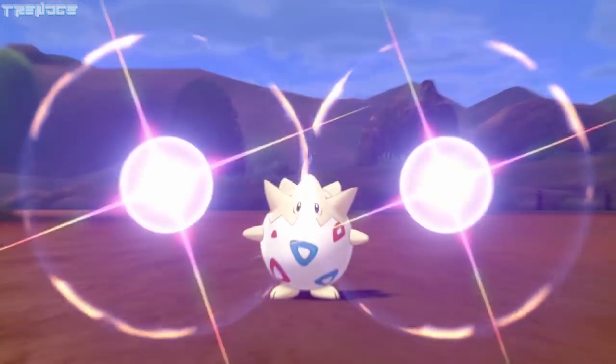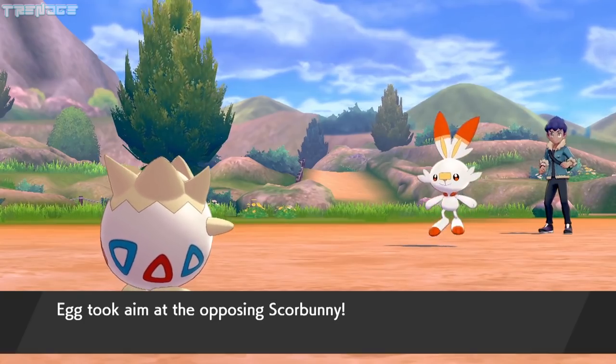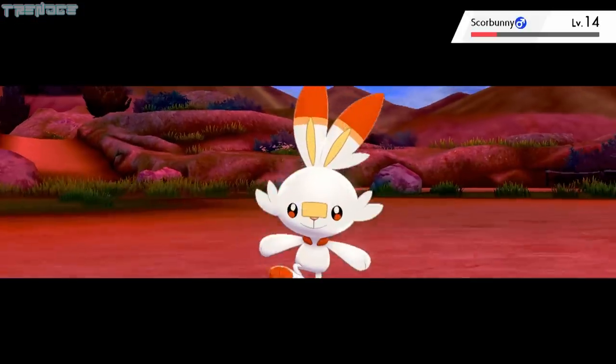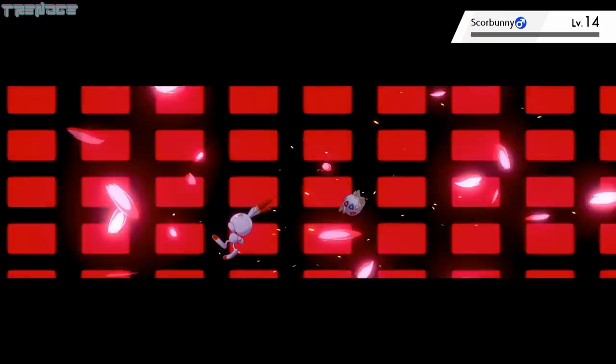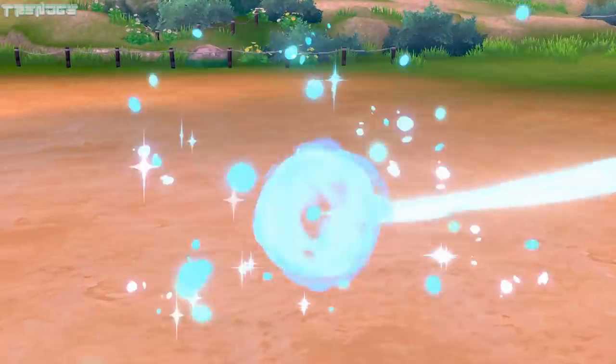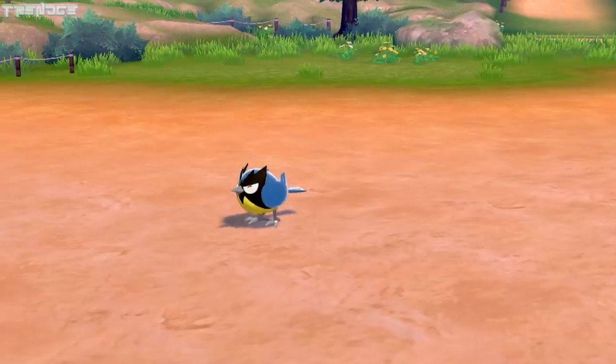Egg then starts to use moves like Charm and Mindreader, which aren't offensive moves. This is the frustrating part of Metronome. We take Confusion damage from Thrash and finally take out Scorbunny with Retaliate, which, by the way, has the best attack animation in Generation 8. Hop's last Pokémon, Rookidee, takes a powerful Boom Burst from Egg and drops right away.